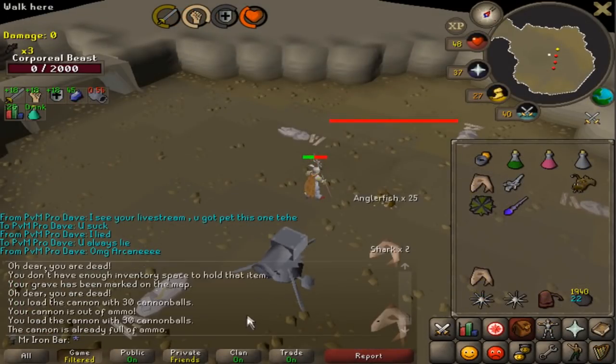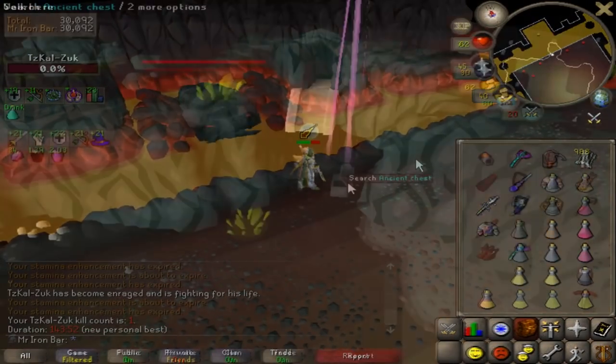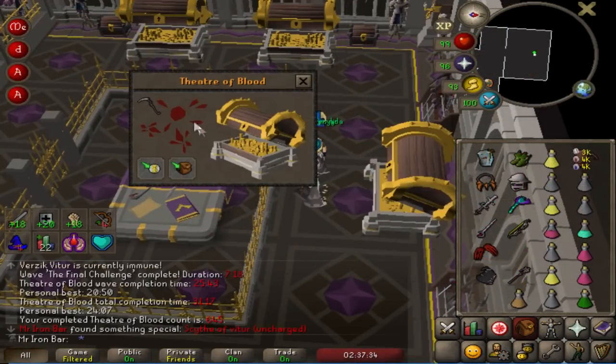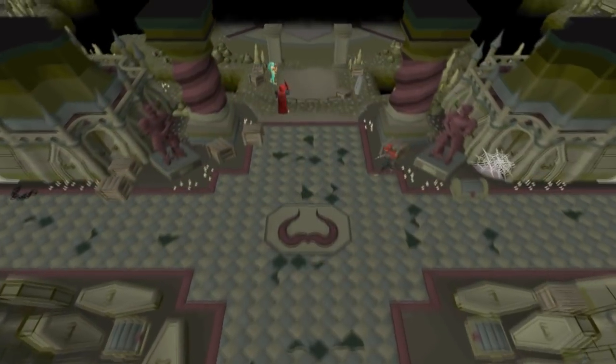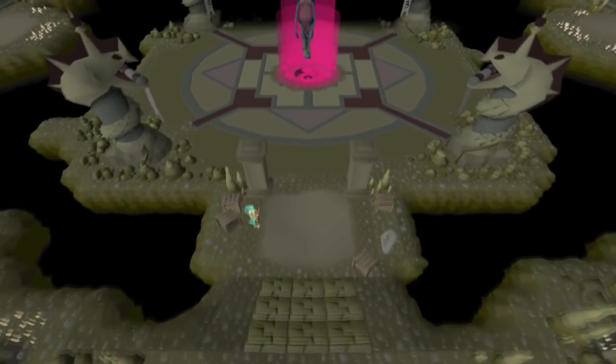From completing God Wars to creating a Spirit Shield. From getting the Infernal Cape to completing the Chambers of Xerics. From completing Theatre of Blood to getting a Max Cape — many goals have come and gone. For the most part, I was satisfied with where Mr. Iron Bar was at, so I decided to retire the account until new worthy goals could be set.